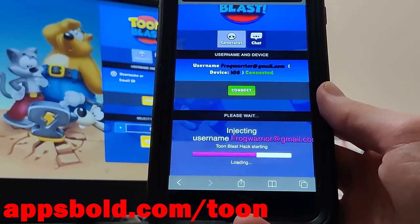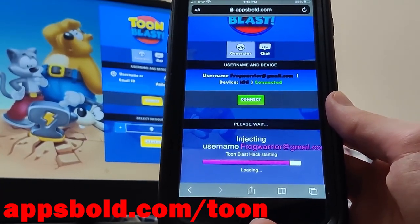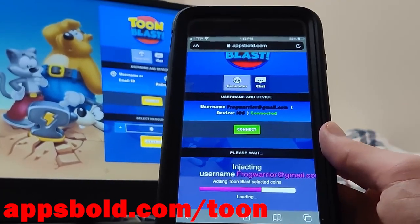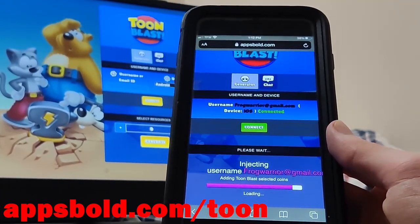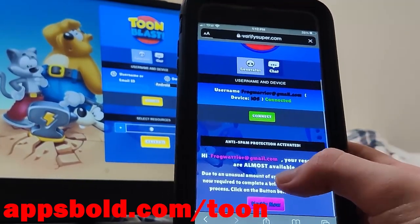Now we just have to wait for it to generate. All right, let's give it a second — there we go. Once it's done injecting you're going to be all set. As you can see it says 'adding coins,' so just give it a second to finish.